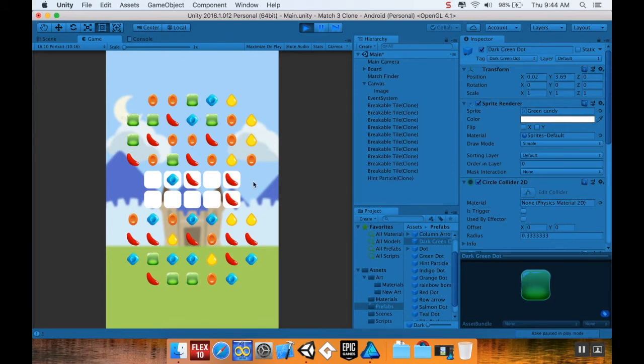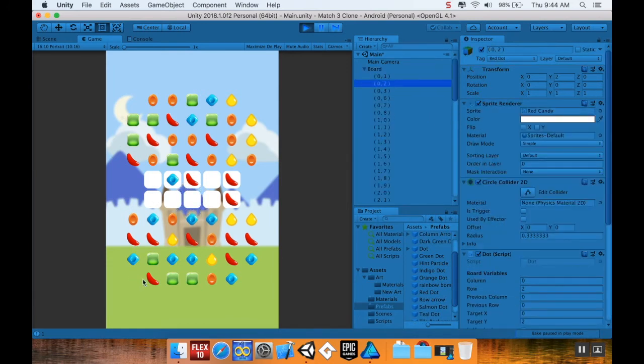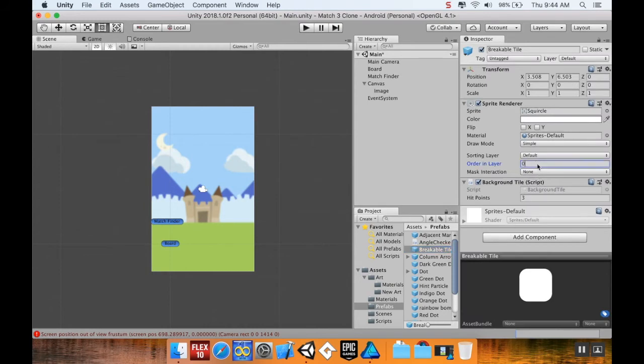Some pieces either didn't generate or appeared in the wrong place. Looking at the board, the breakable tiles are showing up on top of the candy sprites. To fix that, I'll go to the breakable tile prefab and set its ordering layer to negative one. It's interesting that this issue hadn't come up before.